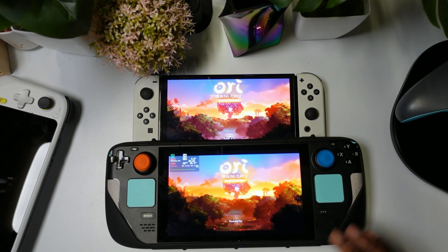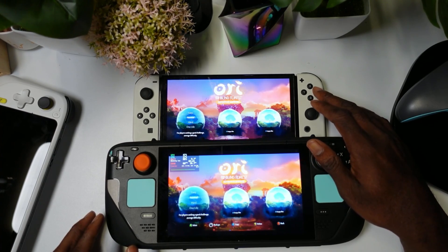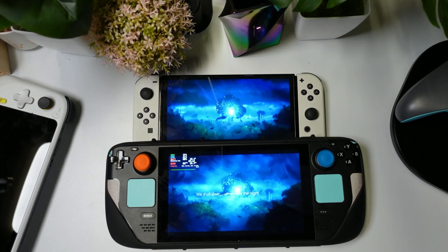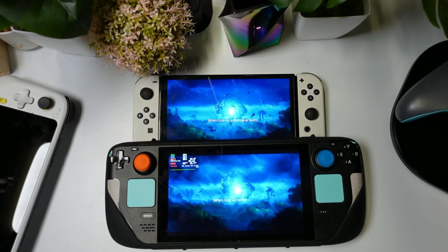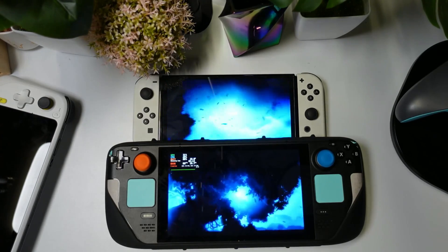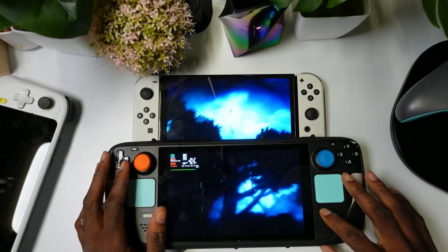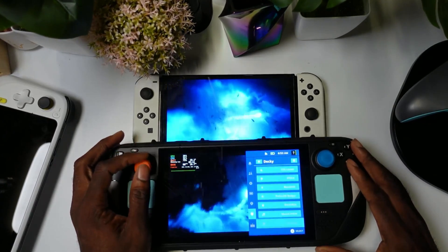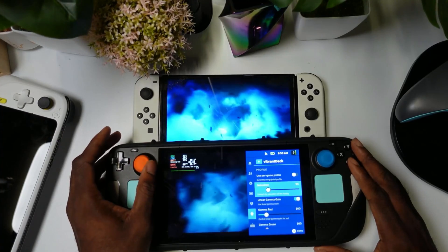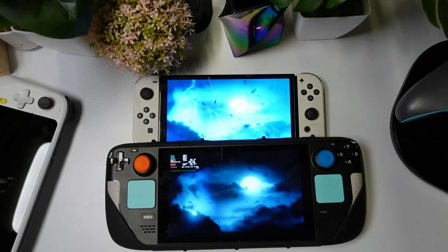Here we go — this is at 165. Let's show you guys what this looks like running a game. Something about an OLED screen is the darks pop out more, and you can see with the Steam Deck the darks are popping out just like the OLED screen on the Nintendo Switch. It's almost similar in the two looks when it comes to darks. Let me show you guys what this actually looks like without the plugin — this is originally what the Steam Deck looks like without it.